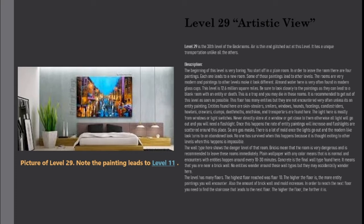The light here is mostly from windows or light switches. Never directly stare at a window or get close to them — otherwise all light will go out and you will need a flashlight. Once this happens, the rate of entity paintings will increase, and flashlights are scattered around this place. There is a lot of mold once the lights go out and the modern look turns to an abandoned look. No one has survived when this happens, because exiting to other levels is thought to be impossible.